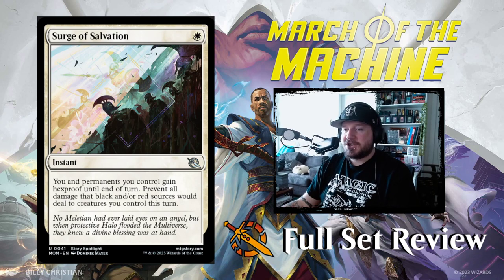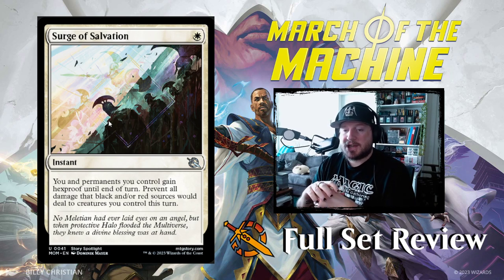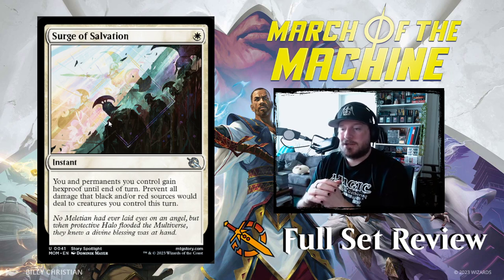Surge of Salvation is next — one white for an instant. You and permanents you control gain hexproof until end of turn. Prevent all damage that black or red sources would deal to creatures you control this turn. Specific protection against black or red is intriguing. I think this makes its way into Standard a little bit, and it'll be a nice card to pick up in Limited.